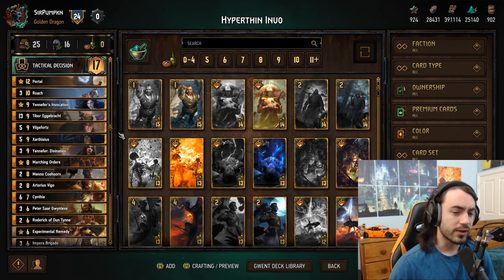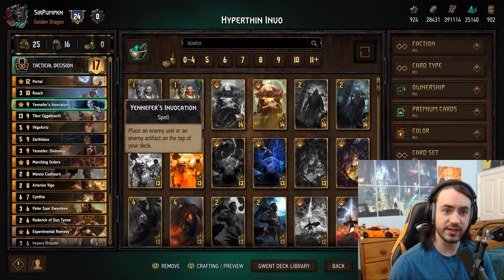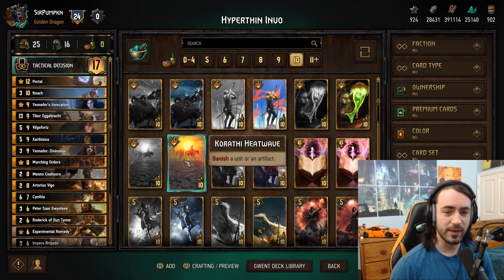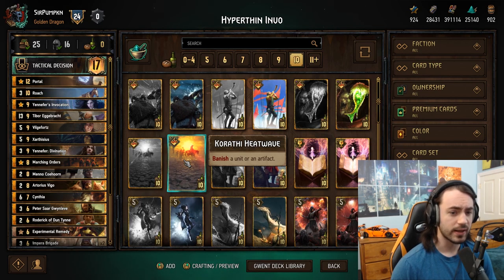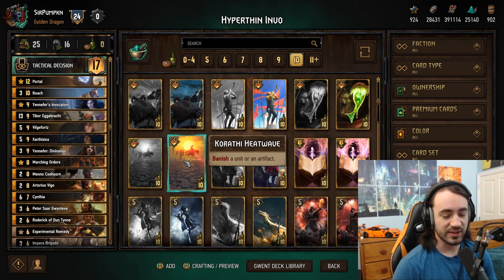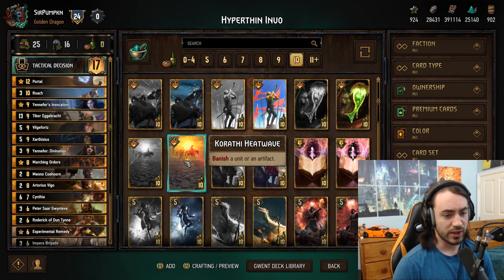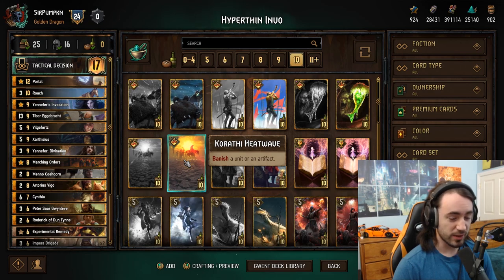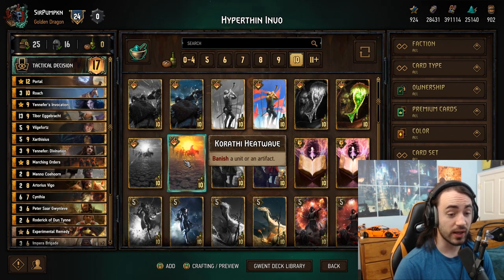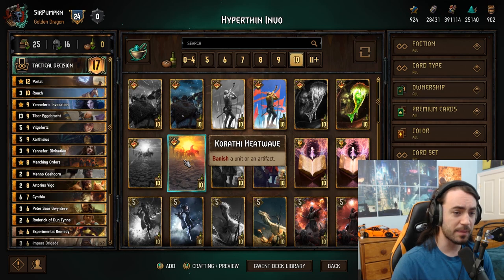They're still very good. I would say Invocation is insane now — this card is probably going to be auto-included in Nilfgaard for as long as it exists. We're also surprisingly seeing Heat Wave in the meta right now. I'm playing it in a few decks and it's actually pretty decent. The flexibility is quite nice. In theory it's worse than Curse of Corruption because it can't kill immune units and it's one provision more expensive. But being able to remove an artifact, banish a T-bor if your opponent plays it greedily, or kill an engine against Northern Realms — it's quite good.